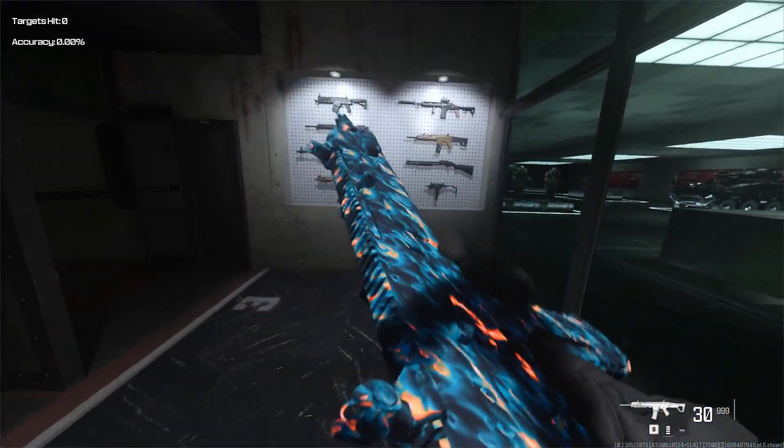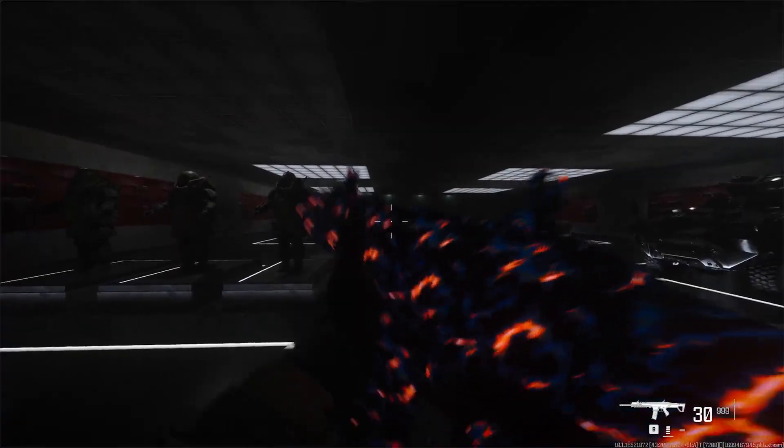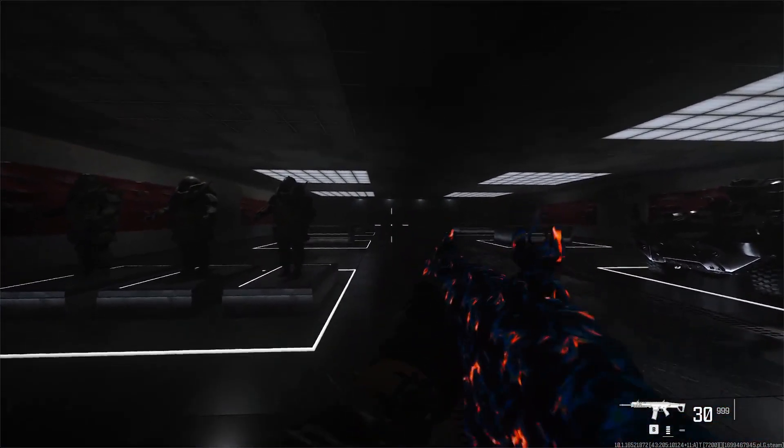There's a new animated camo that you can unlock in Modern Warfare 3. It looks so cool, and the best thing about this camo is it glows in the dark. I'm gonna show you how to unlock it.